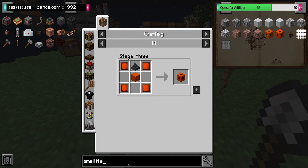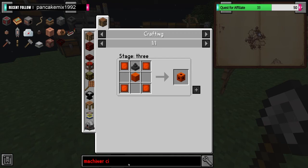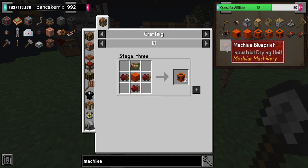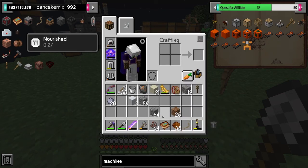Then we need a machinery circuit — that requires another 8. So that's 32. And then we need an unfamiliar item, which will actually tell us within the blueprint itself, I think.